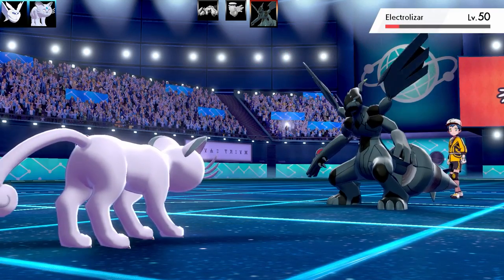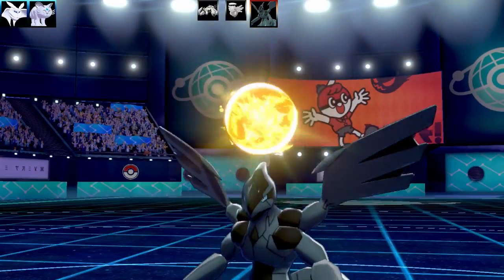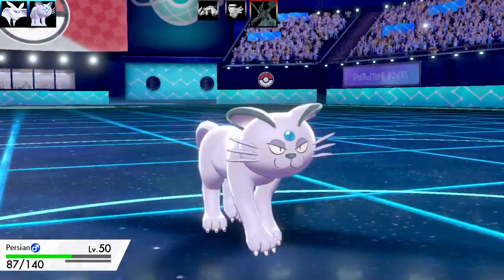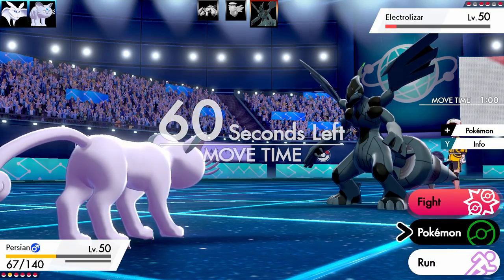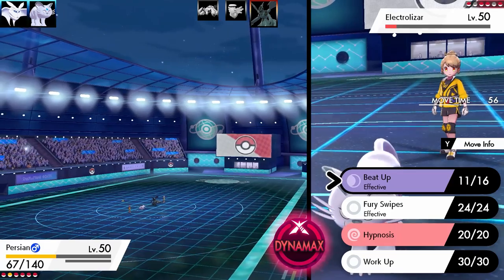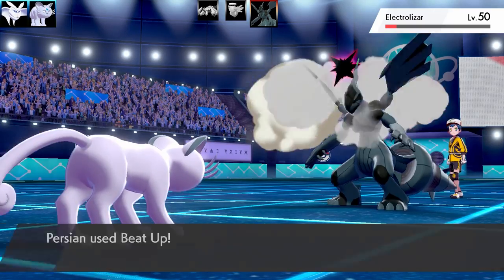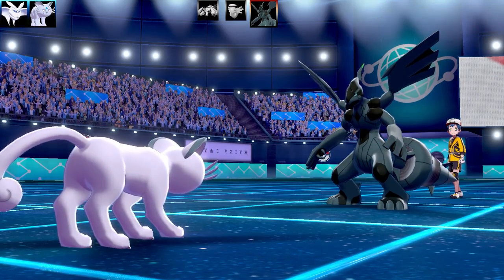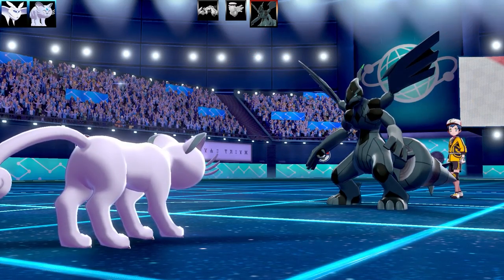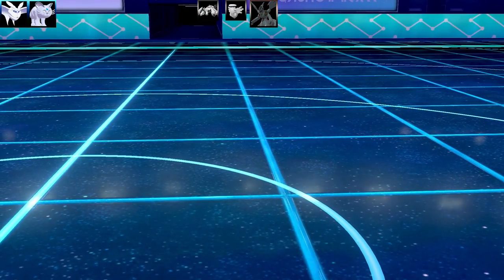I go for more Beat Ups. We get an Electro Ball from Zekrom — Dragon Dance Electro Ball, pretty cool. It's not going to do a lot of damage because I still outspeed them. Electro Ball works off speed, so it didn't work against my Persian. If it was against a slow Pokémon it would have worked much better. So I've taken out half the team so far — things are going pretty good.